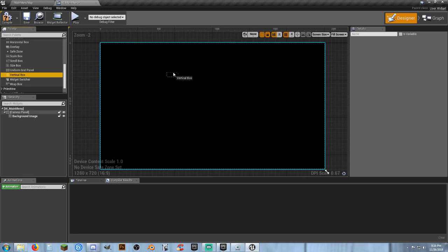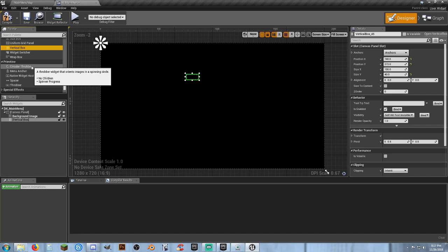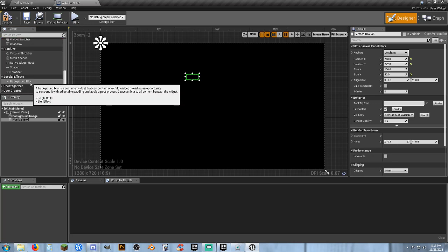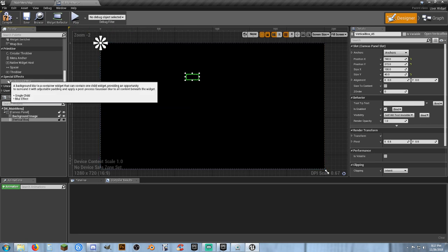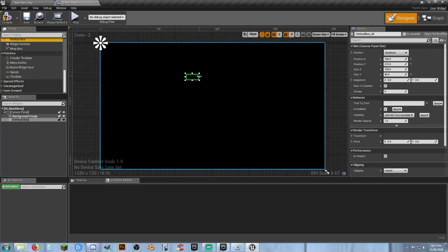We're going to drag in our vertical box and leave it in the middle of the screen for now. There are also primitives like the circular throbber — a little thing that spins in a circle when you're loading — spacers, anchors, and special effects like background blur, which is great for an escape menu when you want to blur the background of your screen. Note that it defaults to a blur of zero so you have to increase that.